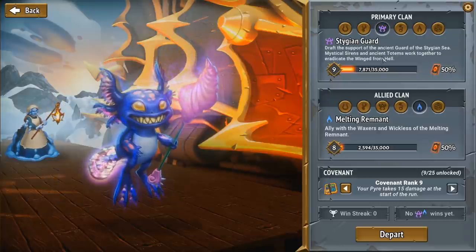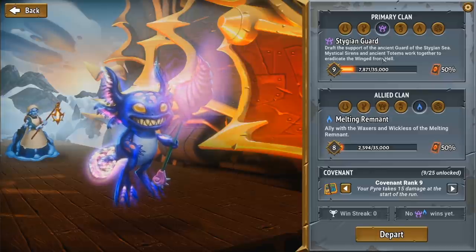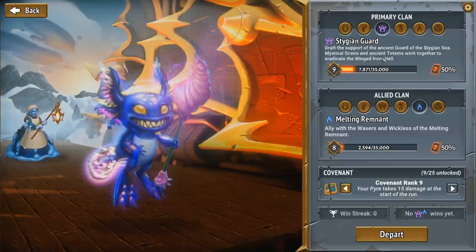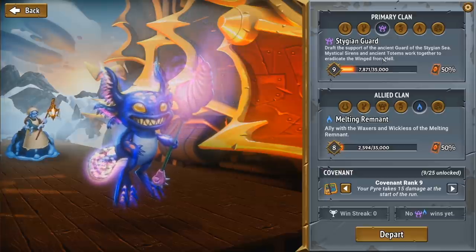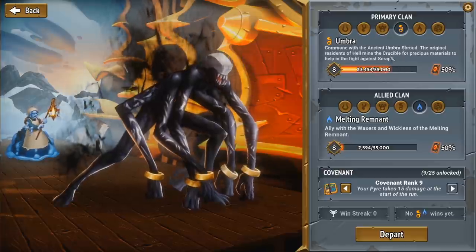Stygian Guard is kind of like a spellcaster-y combo clan — lots of tricky magic, freezing the enemies, sapping them, making them weaker, making them more vulnerable to spells. If you like comboing spells, or you're a blue Magic the Gathering player, you'll probably like Stygian Guard.